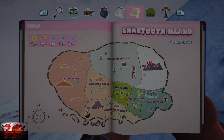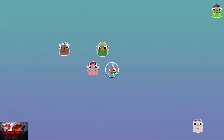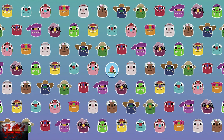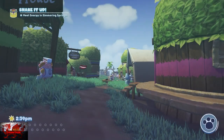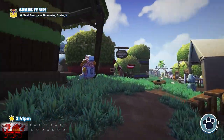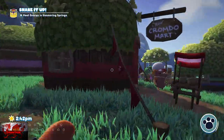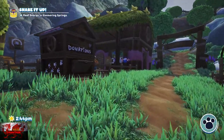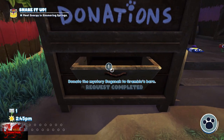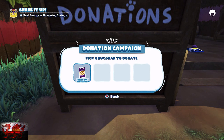Now we can go back to Snacksburg. Once back, go to Gramble's Ranch, donate the Cheery, and complete that mailbox mission.